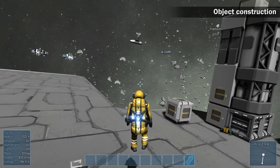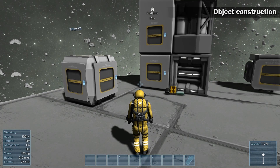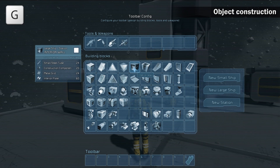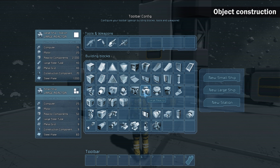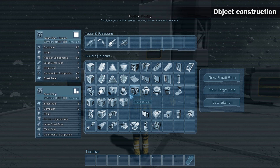To unlock the landing gear you need to build a cockpit. To construct an object, open the toolbar config screen and place the cursor above an icon. Windows on the left side inform you about the construction requirements and the amount of needed components — the top window is for large objects and the bottom for small ship objects. To start the construction you need at least one construction component that is at the bottom of the component list.